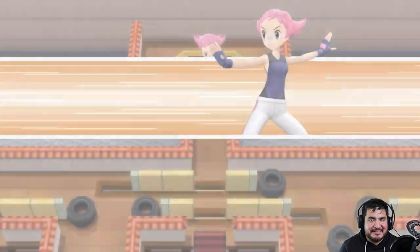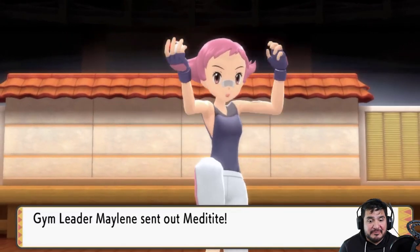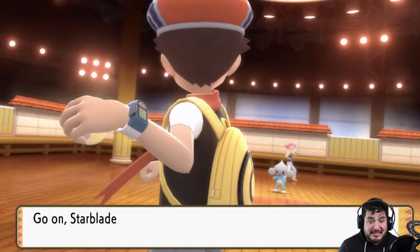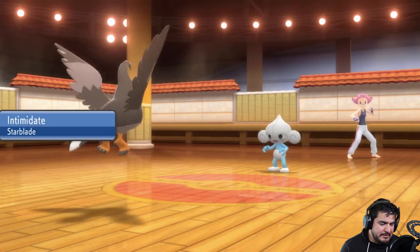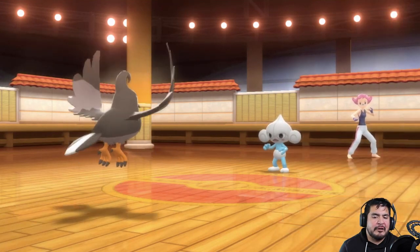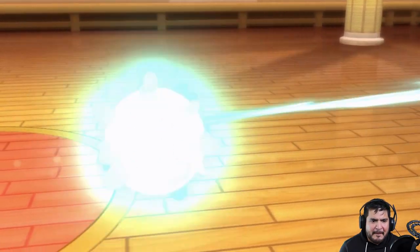Alright, here it is — gym battle, I think it's the third one. Taking on gym leader Maylene, a fighting type gym leader. She'll be coming out with fighting types, plus monkey wrenches like Meditite. Let's go with Starblade, Intimidate the crud out of it, and go straight for an Aerial Ace attack. Surprised she didn't use Detect. Meditite defeated! Hydra grows to level 28 and is learning Rain Dance.